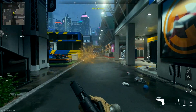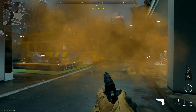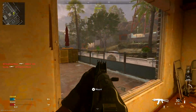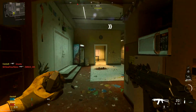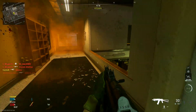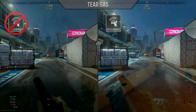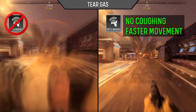The gas grenade functions similar to a stun, restricting movement speed and causing a momentary coughing effect. However, it will have no effect on the ability to adjust point of aim. The gas grenade also has a longer lasting area of effect, making it well suited for restricting access to corridors or small rooms. Battle-hardened only offers minimal resistance to the gas grenade and will eliminate the coughing animation and will allow you to move slightly faster while maneuvering within the gas cloud.